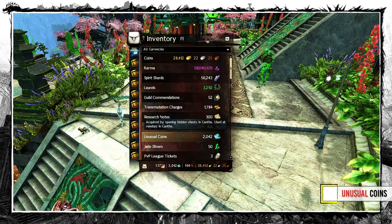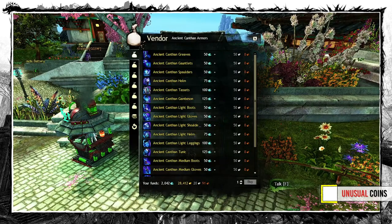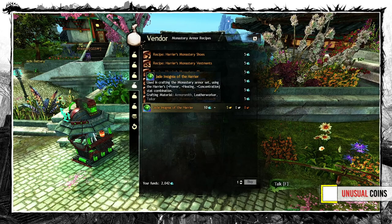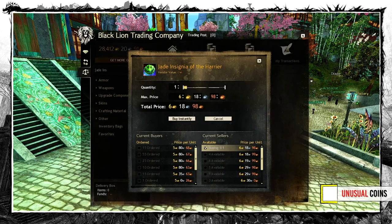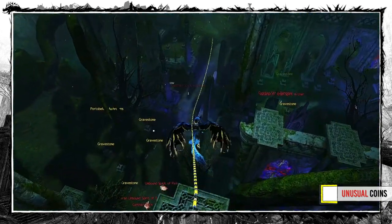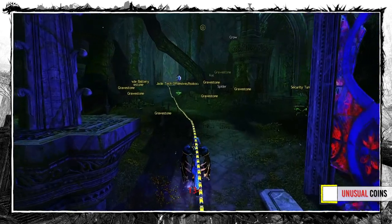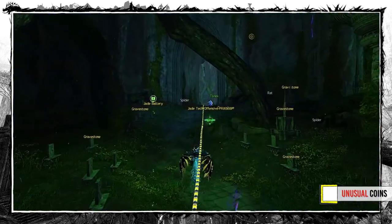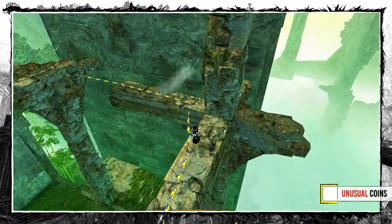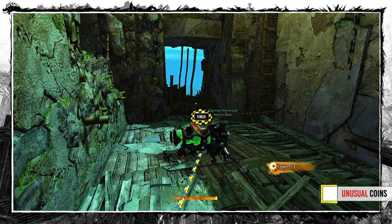Unusual Coins can be exchanged at this vendor next to the Daigo Ward Waypoint in Seitung Province for various new skins and recipes — a one-time deal. Then there is this Jade Harrier Insignia where you can turn coins into a decent profit on the trading post. They can drop from any chest in the End of Dragons expansion, but the drop is not guaranteed and the chance is not the highest. However there are some exceptions — one of my favorites is the Daily Chest on the End of the Canine City Jumping Puzzle, which is one of the most profitable parking spots out there right now.